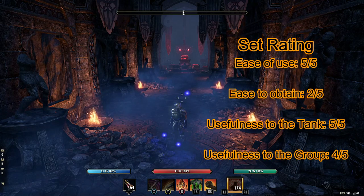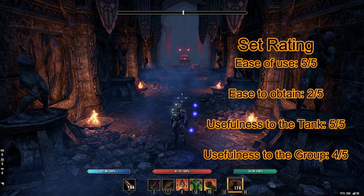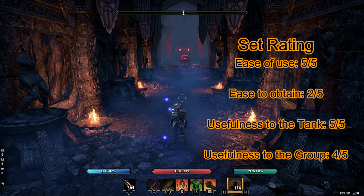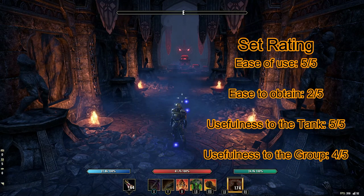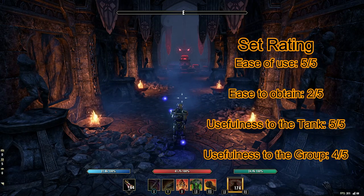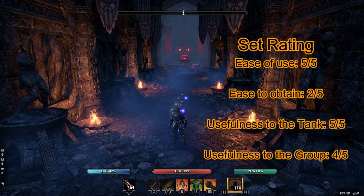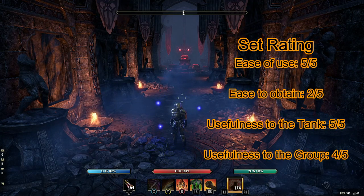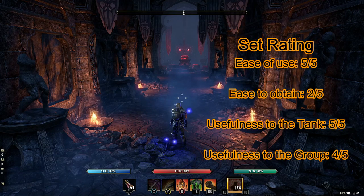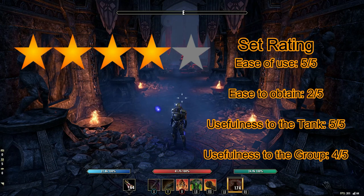For the ratings: ease of use gets a five out of five — you don't have to do anything. Ease to obtain gets a two out of five — the jewelry, one-handed weapon, and shield are fairly easy to get, but the ice staff could take a while. Usefulness to the tank gets a five out of five — the insane amounts of magicka recovery make it a great set for the wearer. Usefulness to the group gets a four out of five — nine times out of ten in a magicka-based group you'll be using this on boss fights. Overall that gives a four out of five rating for the Worm Cult set.